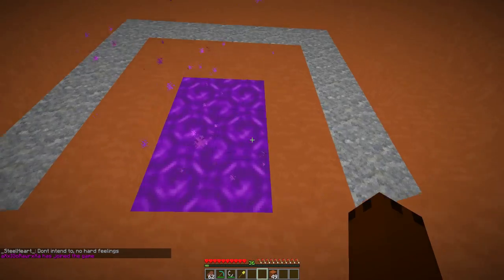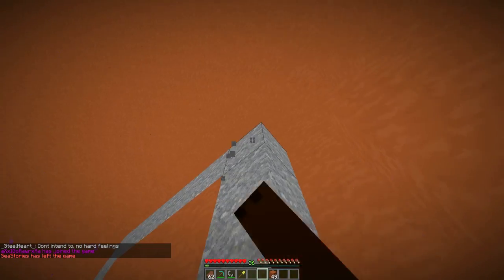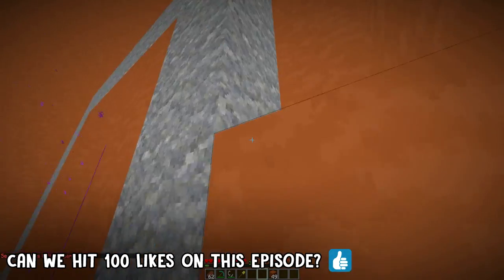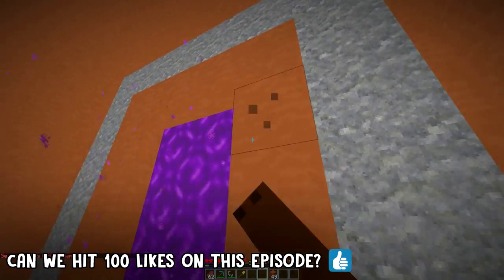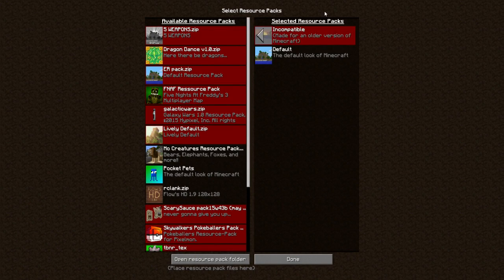I've already seen this before. What the heck - that wasn't there before. There seems to be some stone. Before any of this, I'm using a texture pack and that's really obsidian. I forgot to show you guys the optional resource packs. So there you go - the Faithful texture pack and the default texture pack. I haven't modified it.